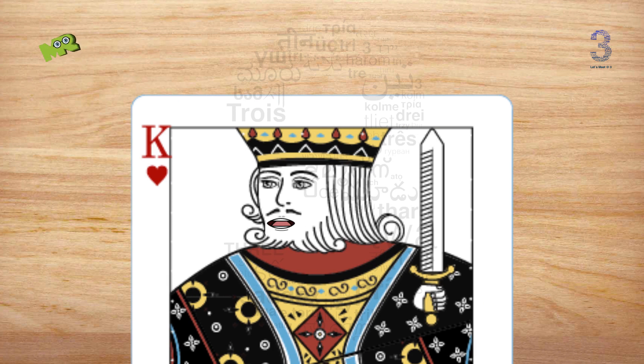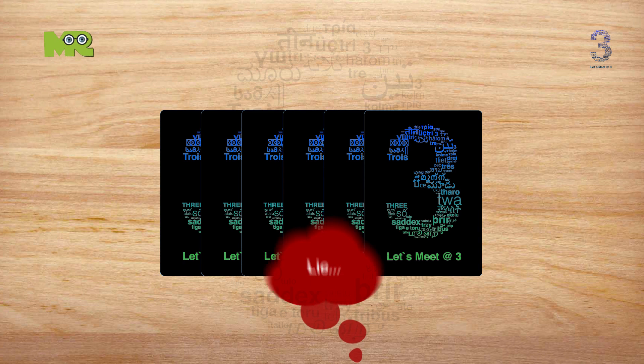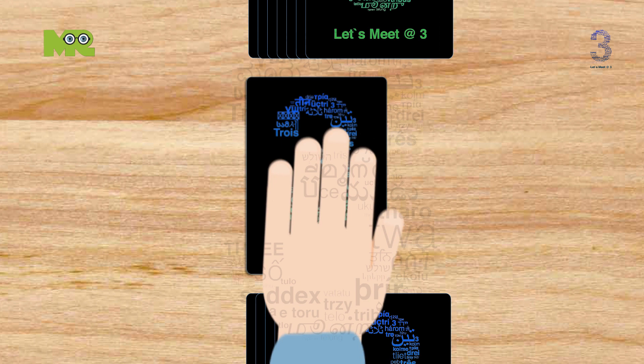The aim is to get rid of all your cards by playing them to a discard pile. It is a game of deception, with cards being played face down, and players being permitted to lie about the cards they have played. A challenge is usually made by players calling out the names of the game, and the loser of the challenge has to pick up every card played so far.